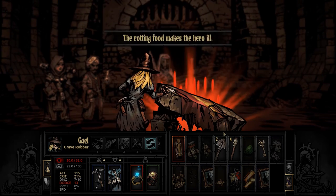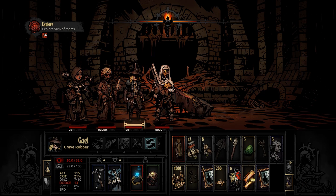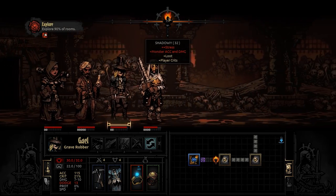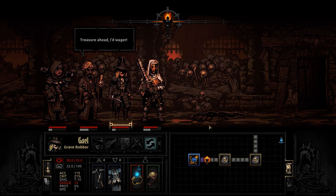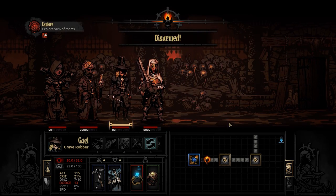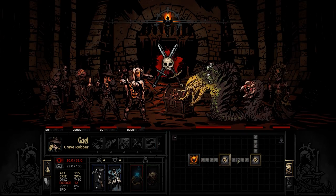I'll loot all of that. Oh, we got a disease or something - no, we resisted. One more room and then we'll camp. Is there a fight in there? Yes there is. I could let my light drop and then camp in that room, but it will drop below 25 which is not very safe. But I can do it - it's pretty dangerous, especially with a Leper in the group. Alright, let's do it - I have a feeling I'll regret that.